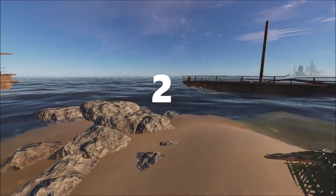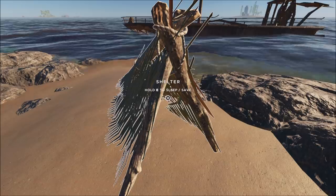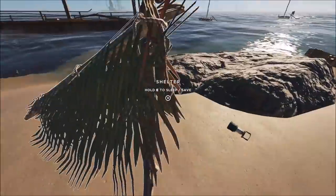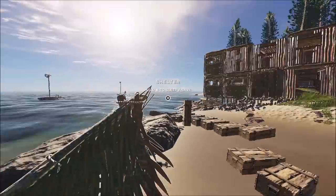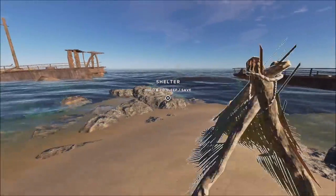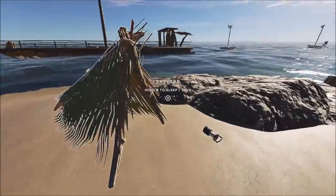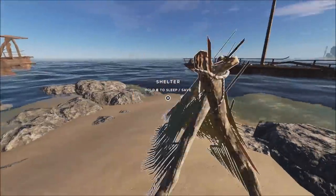Tip 2: When I'm out exploring islands, I will build a shelter on most islands unless I'm there quickly. When I build the shelter you can see it has this arrow, this point to it. I will always point this back to my main island, kind of like an indicator of which direction to head back. It can be quite confusing navigating which way your base is, even with a compass.